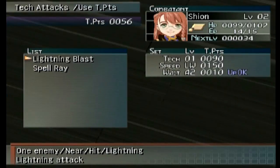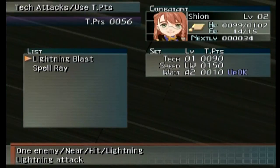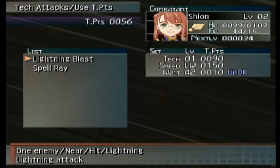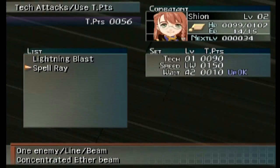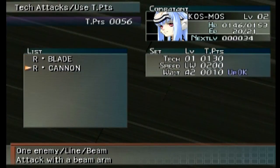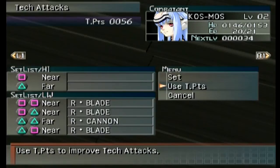I want to see if I can use the tech points I have. We have speed, tech, and weight. What I want to do is go for speed — I want to save my tech points for speed on spell right first. I don't have enough just yet. Cosmos of course has our blade and cannon, which we'll get to later — she requires more tech points to speed that up, and speed is very important.